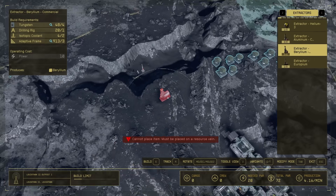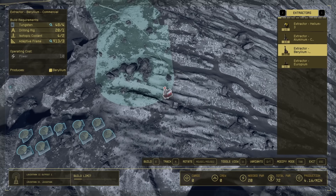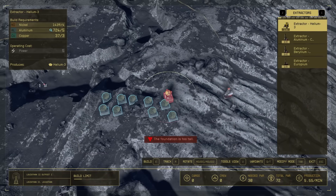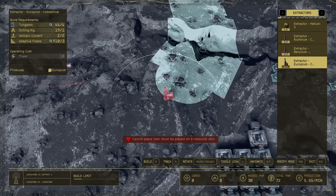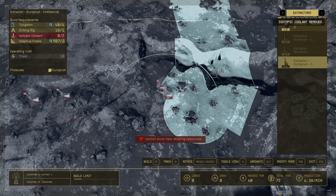Now the beryllium — we're going to go over here and do the same thing with the beryllium, putting it right on the edge. Then I need to go get more stuff so I'll deal with it after the video. But let's put down the europium — start again on an edge so we can cram more together. Now we've got a bunch of resource extraction going. We don't have the helium-3 yet, but that's fine.